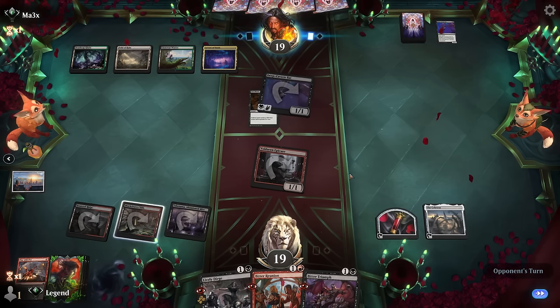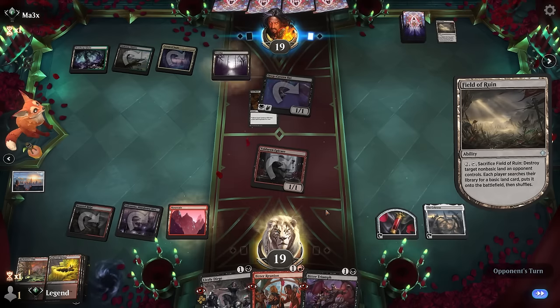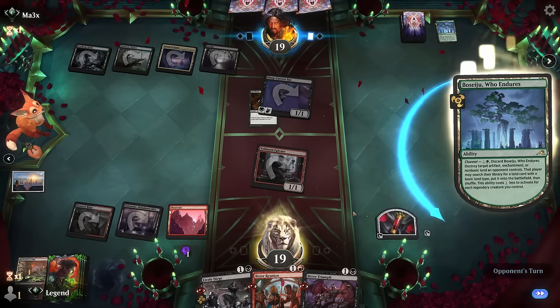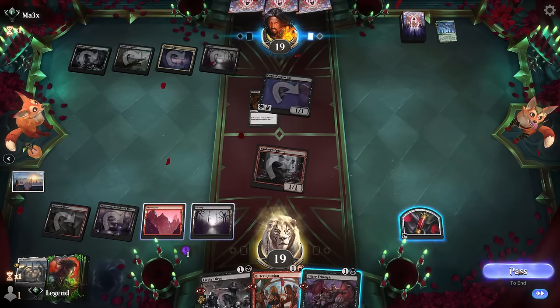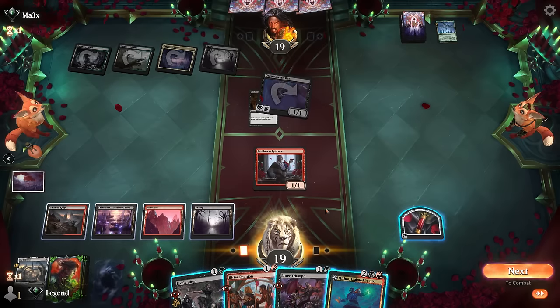Next turn we can cast Bitter Reunion and get rid of our worst card. If they Field of Ruin, I can actually Bitter Triumph end of turn. I'll just get a Mountain. With Seiju to blow up Celestus. Do we want to Bitter Triumph the Bat? The Bat doesn't really bother me, and it's possible we need Bitter Triumph for something scarier. Cut Down's not gonna answer it, so I'll just take my turn. Found Mishra — perfect. Bitter Triumph is a way to give Mishra Haste if needed. I think casting Mishra is reasonable.